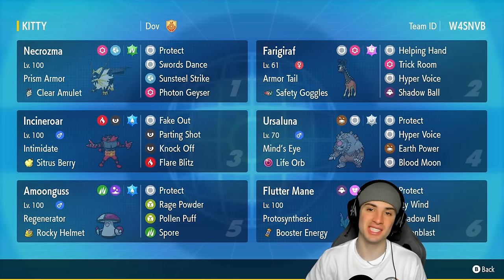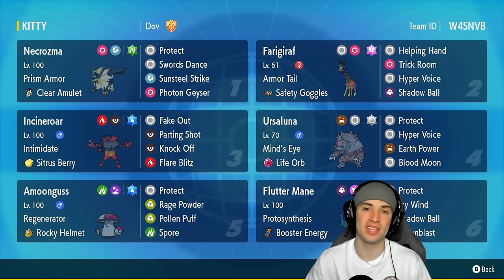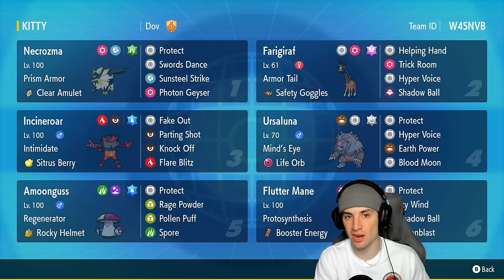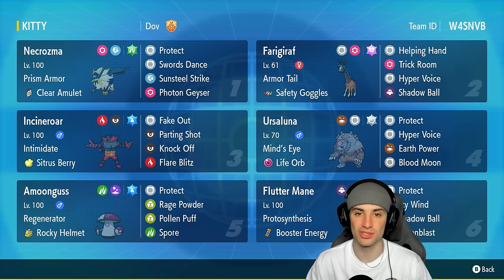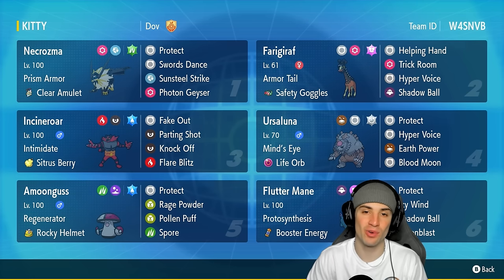What's going on YouTube, Jeans here, welcome back to the channel. In today's video we are rocking out with Dusk Mane Necrozma in Regulation G. When it comes to Dusk Mane Necrozma, the thing that stands out about this Pokemon is its physical attack stat standing at a whopping 157 — this thing hits like a truck. We're also rocking Swords Dance on this Pokemon today.